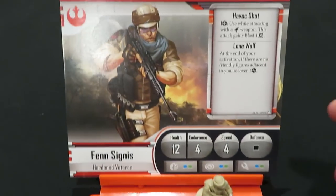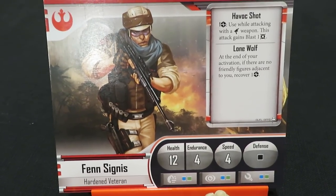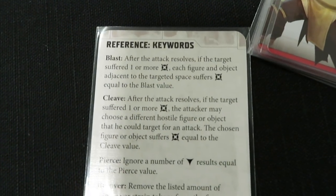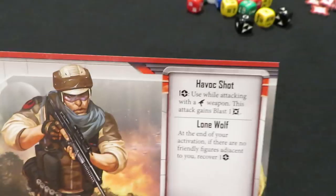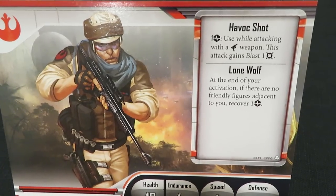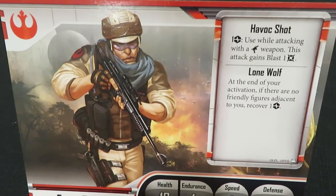Back to Fenn — Blast is defined here in the reference cards: after the attack resolves, if the target suffered one or more damage, each figure and object adjacent to the target suffers additional damage equal to the blast value. So Havoc Shot disperses damage to adjacent figures — very cool, though it costs strain. His second ability is Lone Wolf: at the end of your activation, if there are no friendly figures adjacent to you, you recover your strain. So if Fenn stays away from Diala, he can use Havoc Shot and then recover that strain right back.